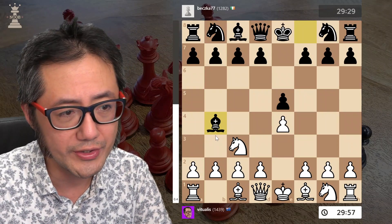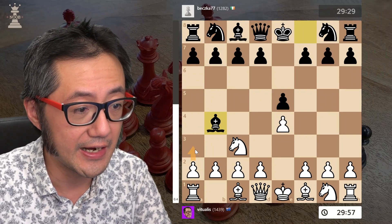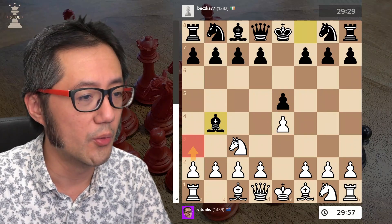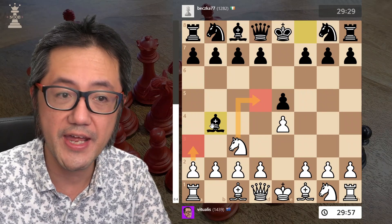Thematically, what we can do is immediately attack that bishop with a3, or we can attack the bishop with the knight, with knight to d5, attacking the bishop there.